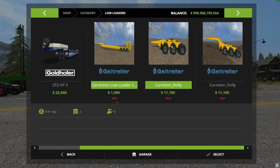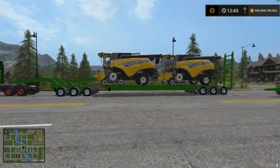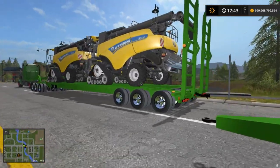We also have a dolly if you wanted to daisy chain them or pull it behind a tractor or truck with a rear hitch instead of a fifth wheel. There's also an adapter to use it with a semi truck as well. It is absolutely massive — you can put two of the biggest in-game combines on there and they fit fairly well. Of course I had to make the trailer green.